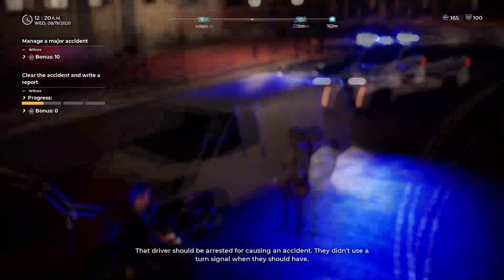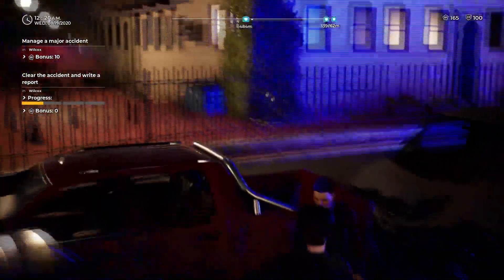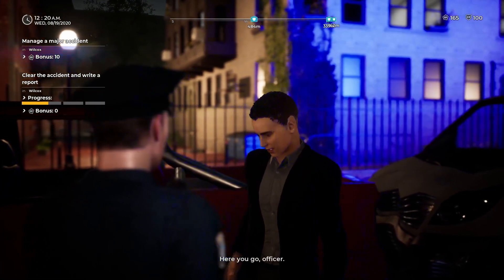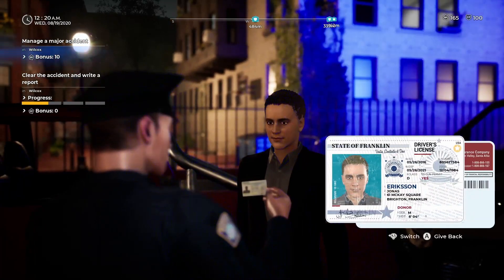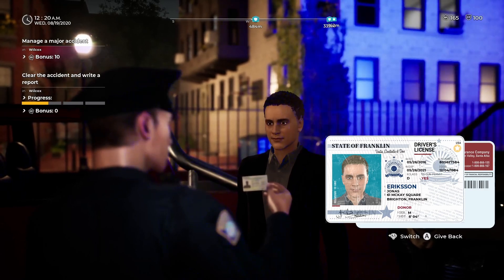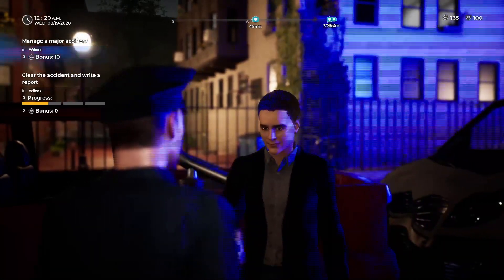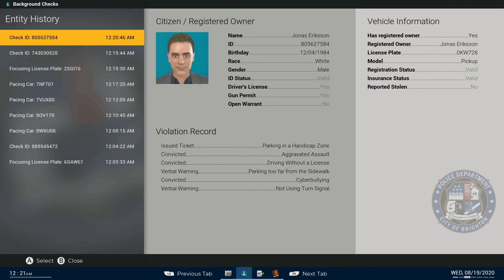That driver should be arrested for causing an accident — they didn't use a turn signal when they should have. That's a little extra. ID, and if available, proof of insurance, please. Jonas Erickson. He's got a gun permit, his ID is valid, his insurance is valid. We'll run his ID through the police computer — green across the board. Good to go.